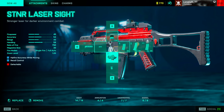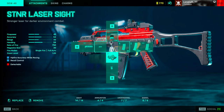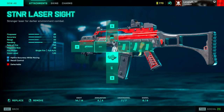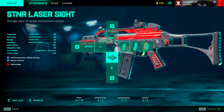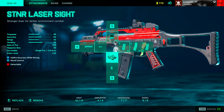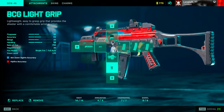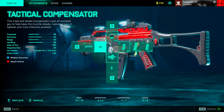For underbarrels I have two options. First, the STNA laser sight for recoil decrease — even with the extra recoil control it sometimes still doesn't feel quite right, but I also really like the hipfire accuracy since you can use the GEW nicely in close combat. I also switch to the BCG light grip sometimes on really long-range maps when I feel like I'm missing shots due to accuracy rather than recoil, but usually I run the STNA laser sight.